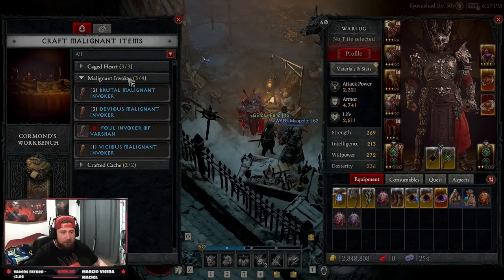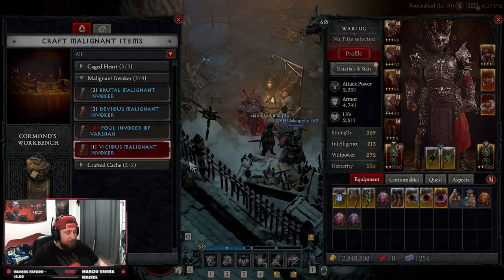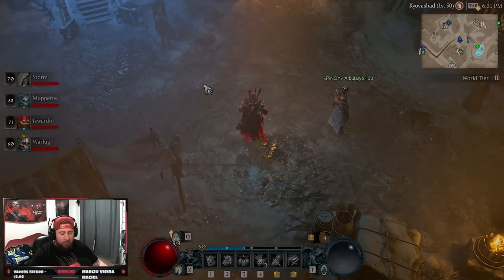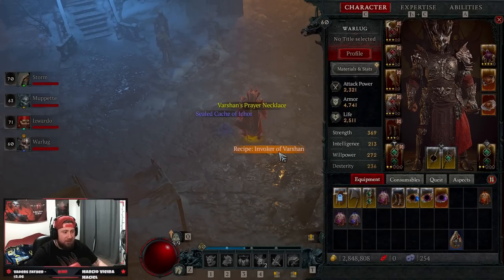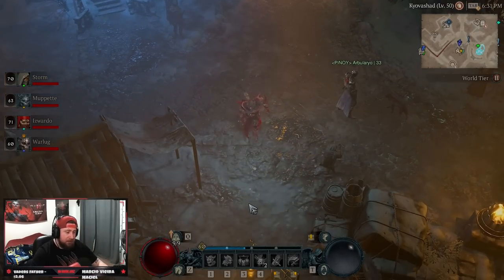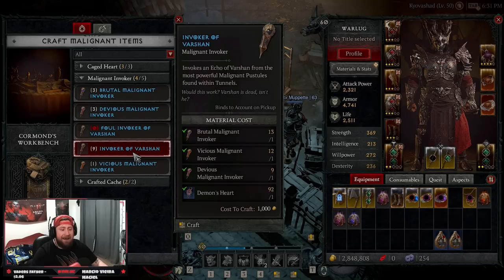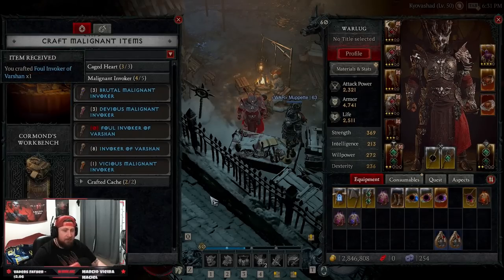We can now craft a foul or vicious foul invoker of Varshan. We need an invoker of Varshan along with sigil powder to craft it. To get another invoker, remember the items we got from completing Varshan the very first time — Varshan's modest effects as well as the ichor. Opening the bag, we see: recipe for invoker of Varshan, Varshan's prayer necklace, and a sealed cache of ichor. The recipe for invoker of Varshan is what allows us to craft it — we learn this recipe, then come over to craft the invoker of Varshan. We craft one, then craft a foul invoker of Varshan.